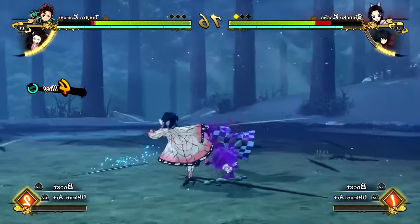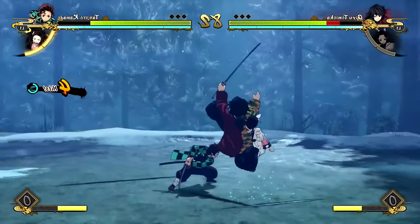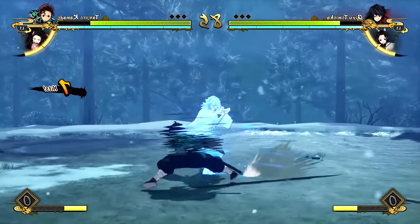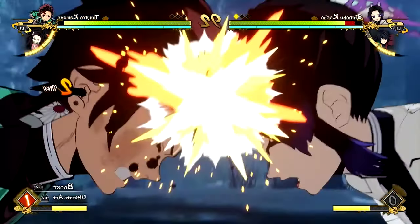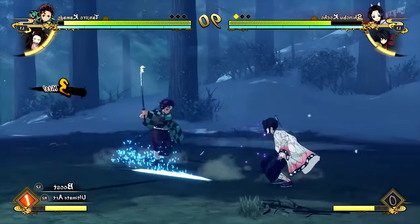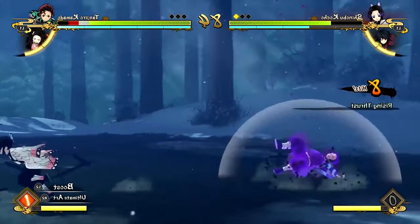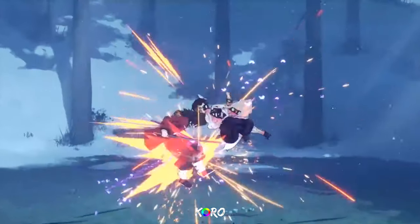Another thing that caught my attention is the substitution system in this game — it seems like the opponent that's still attacking you when you do your substitution will still be stuck in their animation. I wonder if you can predict that, or if it's something you just have to hold. I also really like the movement in this game. It looks like the game is going to be heavily based around movement — just look at how fast Shinobu is.